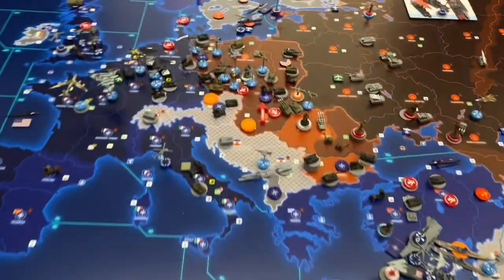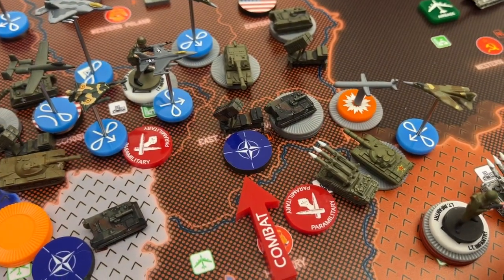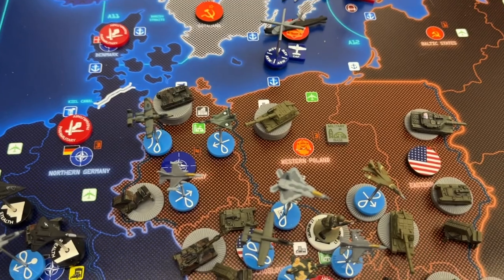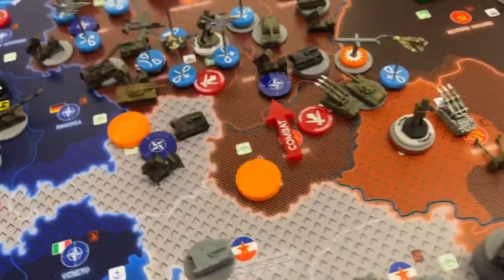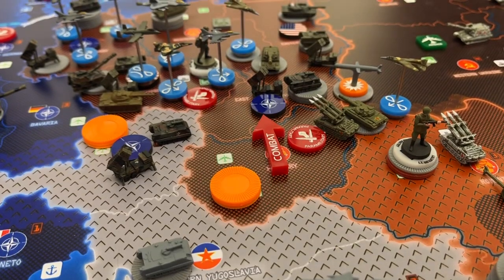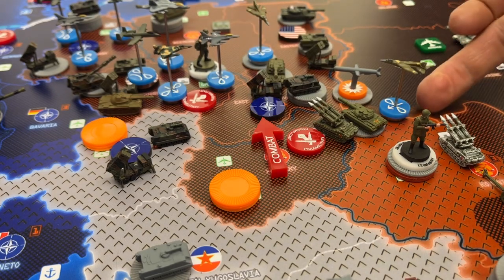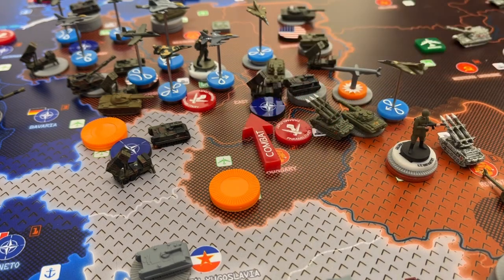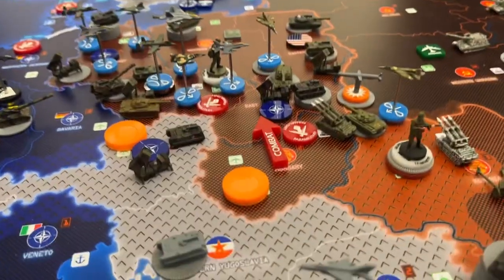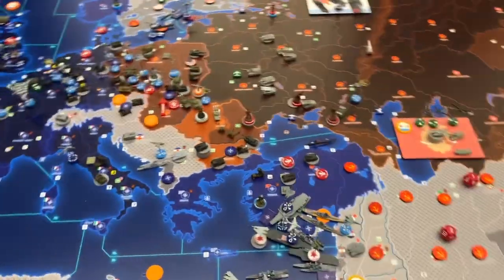Attack number two is going to be Eastern Czechoslovakia. From the major air bases in Romania and Western Poland I'm going to shoot a cruise missile each into Eastern Czech, as well as walking down two artillery from my artillery army in Western Poland, two fighters from Romania, two MBTs, a SAM, and from Hungary a paramilitary walking up. That's going to be my main battle for the turn - not much but it's what I can muster.